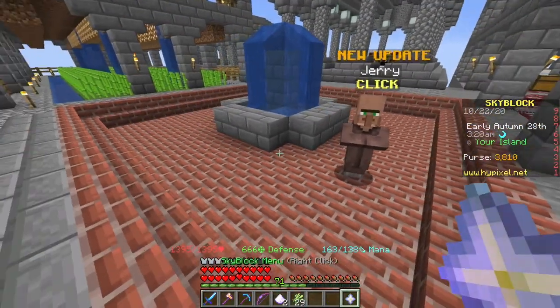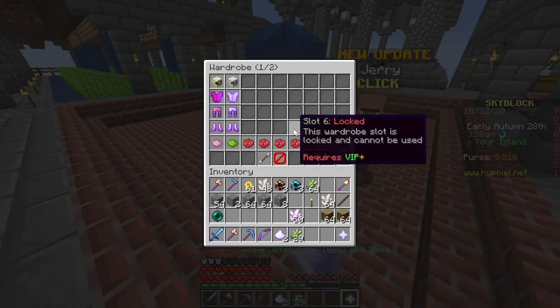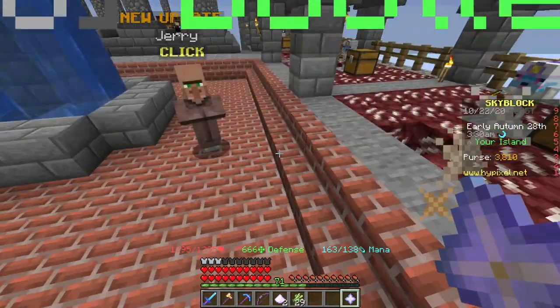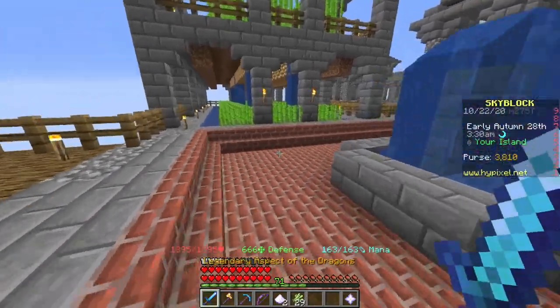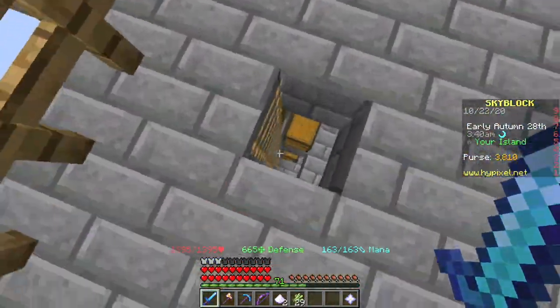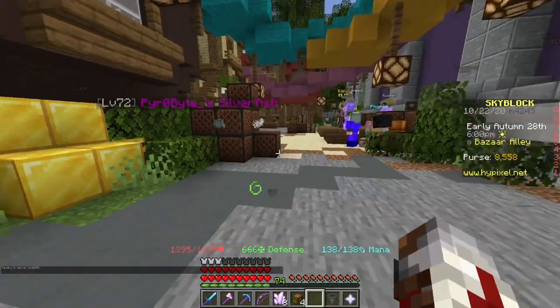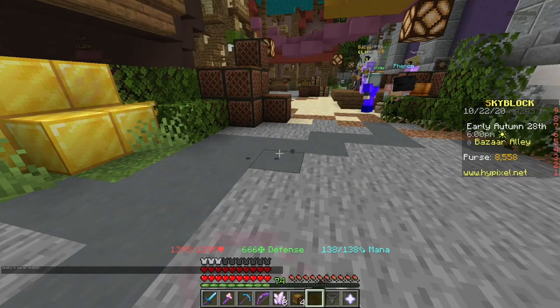So I did what any rational person would do with that information, and I'm back to making Enchanted Lava Buckets. I think that 5% increase and the convenience of not having to destroy any fuel in a minion makes it worth it. But that's the end of the minion segment. If you want to make lots of money — but anyway, on to the first actual major money-making method.